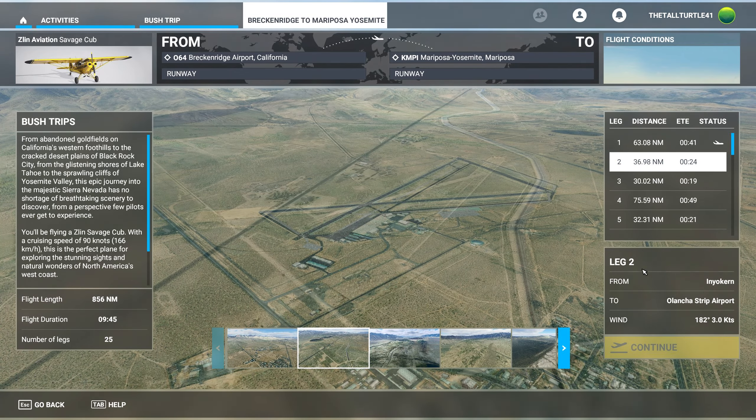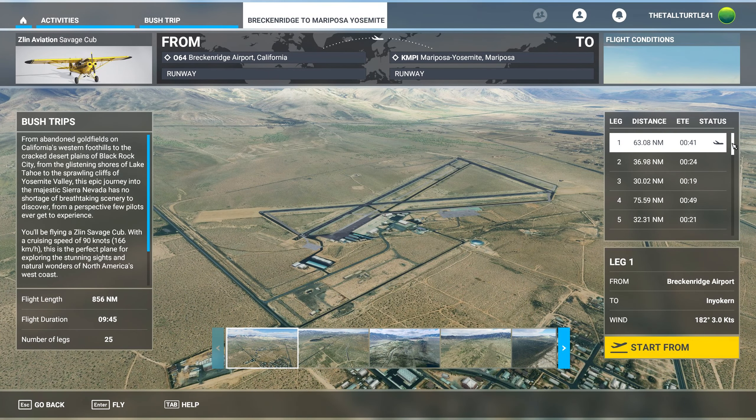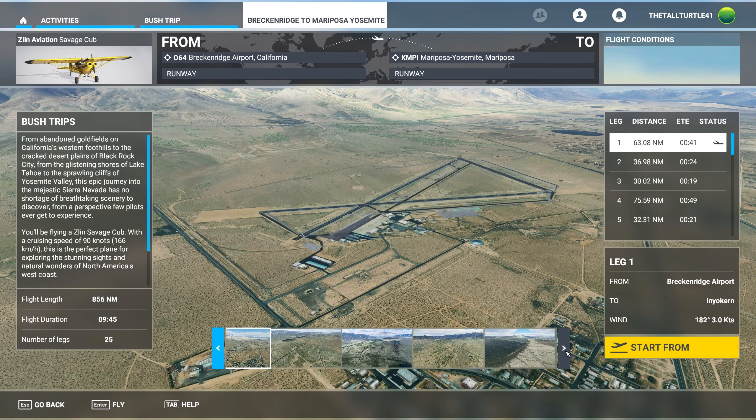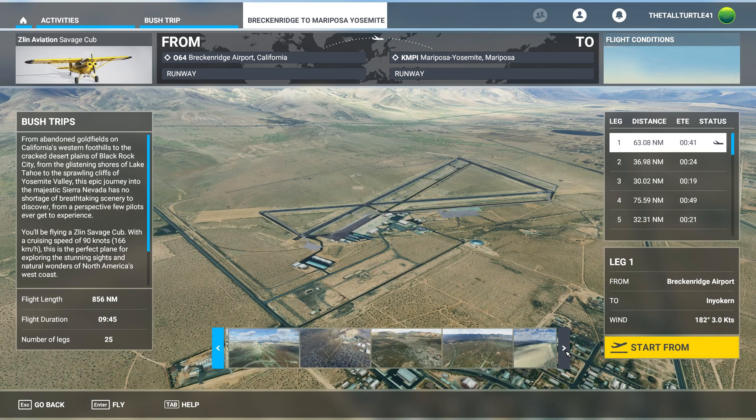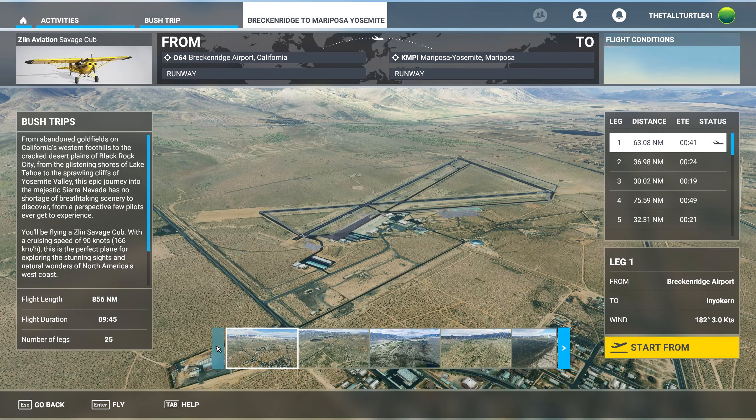These are images of what it looks like where you're going. And there's a nav log for each one with timing if you want to do that — we're not really going to do it that way, we're just going to fart around. You can use the VFR map; you just cannot click Back on Track if you get lost.